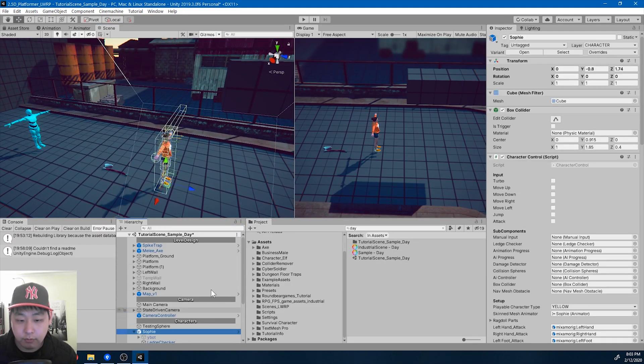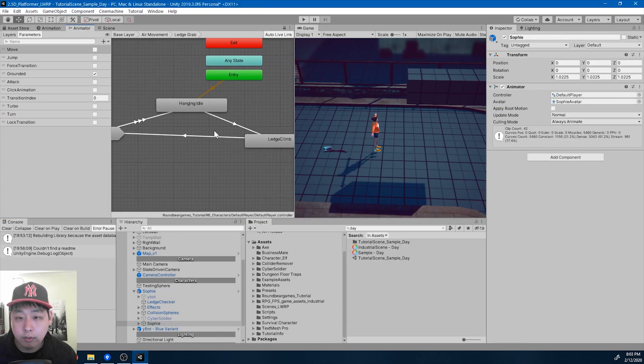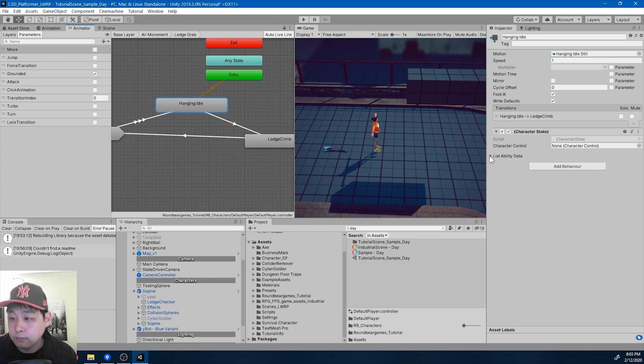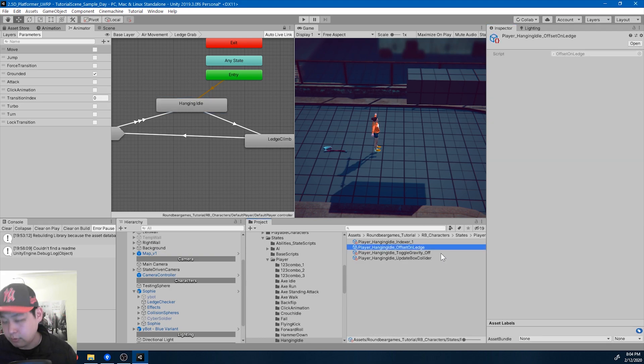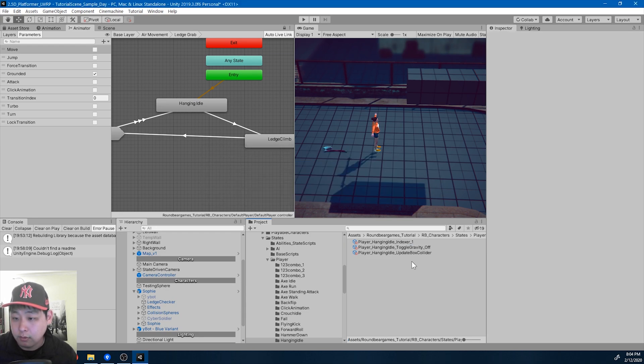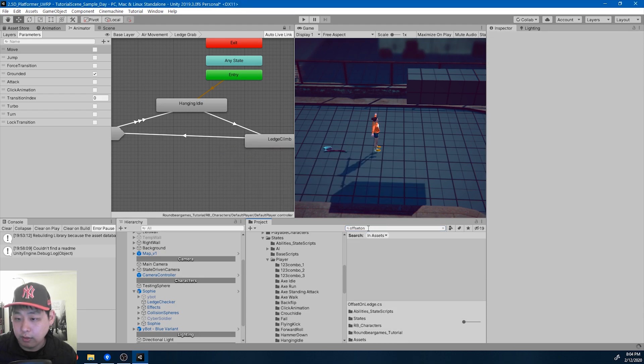Let me also take a look at Sophie in the animator. I want to look at the hanging idle. In here I want to get rid of this ability offset on ledge, because I'm gonna do this through the script. So let me bring this up — get rid of offset on ledge, just delete it. Let me also delete the code offset on ledge. We're not gonna need it anymore.